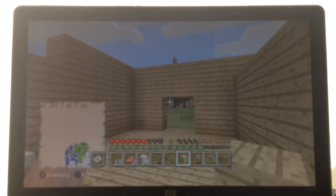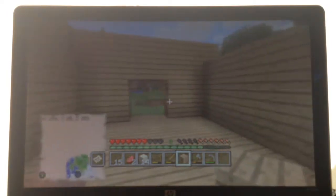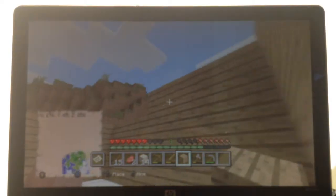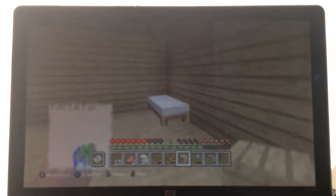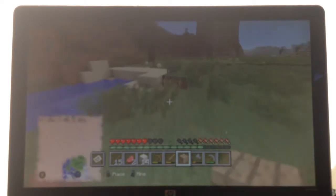Hello everyone, this is your psychiatrist, Dr. Android here, and welcome back to Minecraft Survival. Now, we need to finish building this house that I already got started. We need to build the roof and stuff. And also, I think we should give our bed a different color, because a white bed's kind of boring.